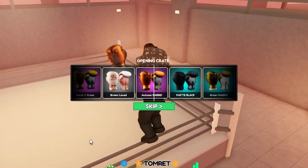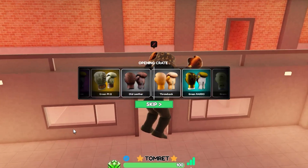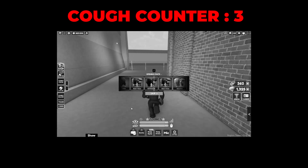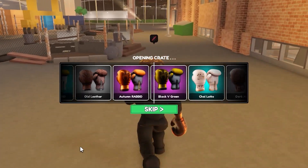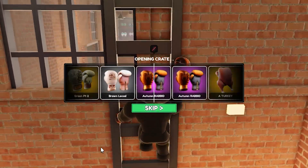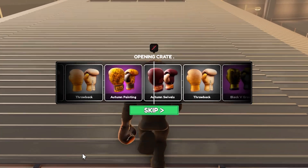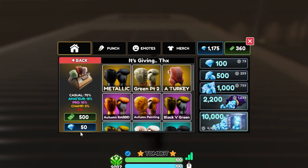Common. Green Rabbit again. No legendary. Next crate — Green Laced, I don't think I got that one. Dark Autumn. Dark Autumn again — why do I keep getting this glove? Come on, give me that turkey glove. I don't even think I've gotten that glove but I don't want it — I need that turkey glove.